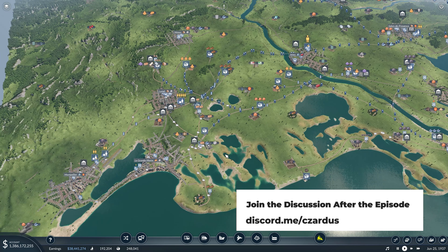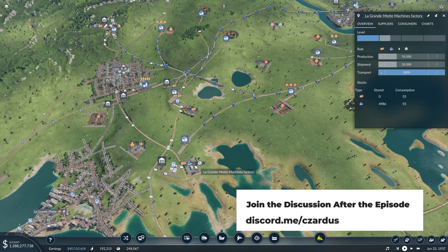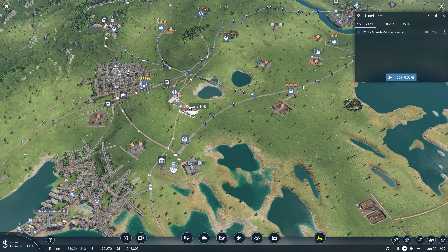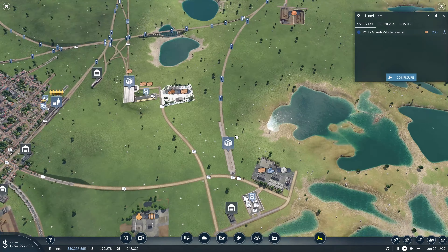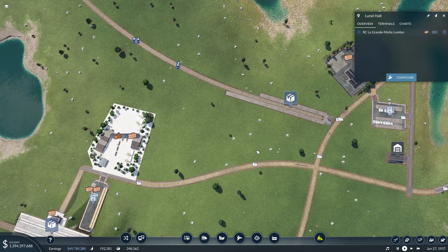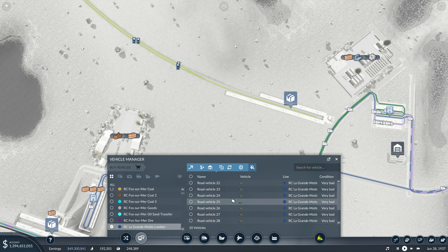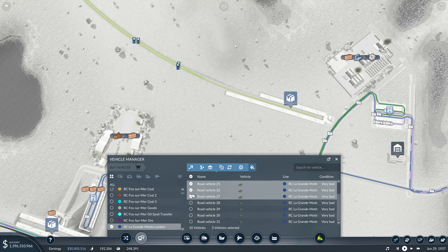First thing I want to focus on is this machine factory — we have a ton of steel being shipped here, but we don't have much lumber. I want to get more lumber, and we're bringing it right over from the sawmill, but it's sitting there and we have way too much sitting there. So first thing we're going to do is get more trucks on this line. I thought we've got 10 on here already, just going right through. Let's double that.